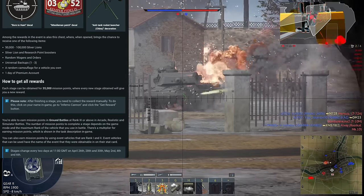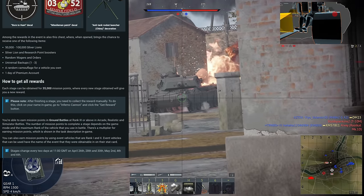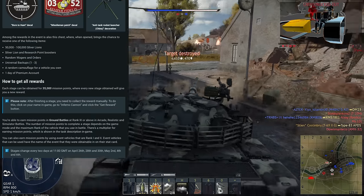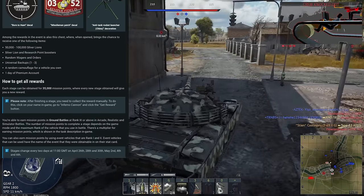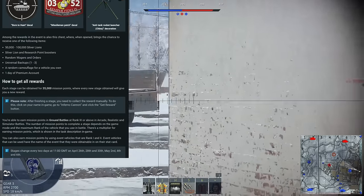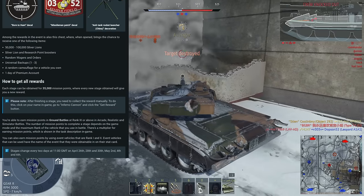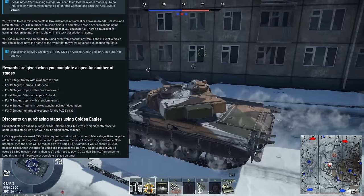As you guys may know, the previous events have been really high scoring — you'd need 45,000 score for each round in order to progress. But this time you only need 35,000 score, which is pretty decent. So 35,000 score every two days basically in order to get a task star.